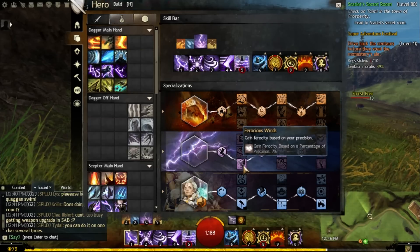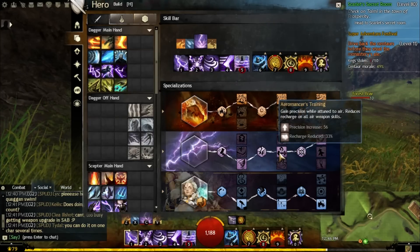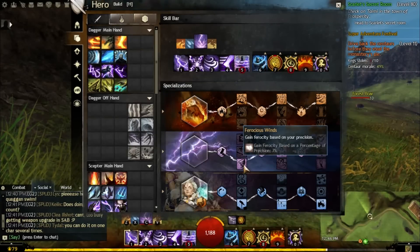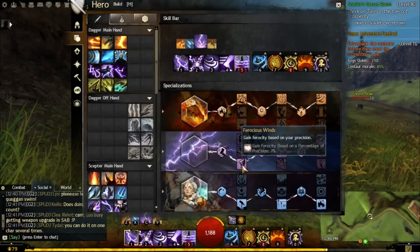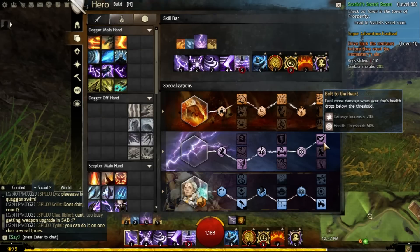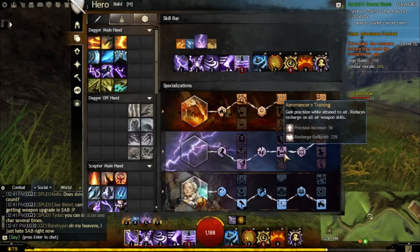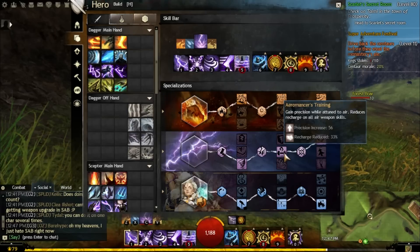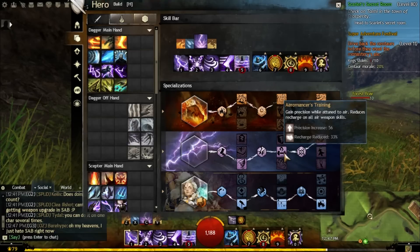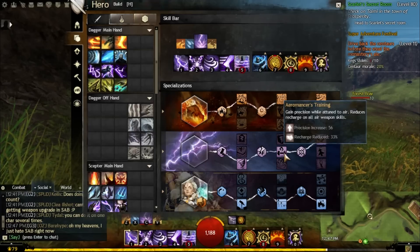For Air, I'm going to pick Bottom, Middle, Top. I have seen people go Bottom, Bottom, Top, but I feel like you get a lot more damage with the Middle one. The Bottom trait — gain Ferocity based on percentage of Precision — is clearly the winner; Ferocity makes you hit harder on Critical Hits. The Top trait gives a damage increase of 20-30%, which you obviously want. The Middle trait gives faster Recharge Rate, good for applying more Vulnerability, plus a Precision increase which makes us crit more — and increasing Precision on an Elementalist is never bad since you're never going to be hitting 100% crit.